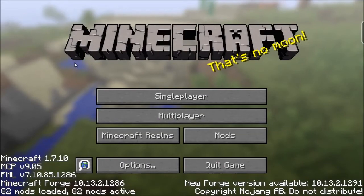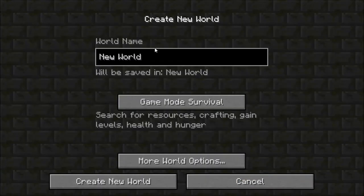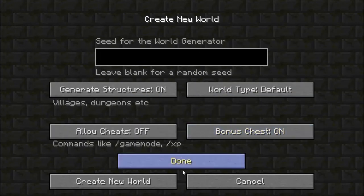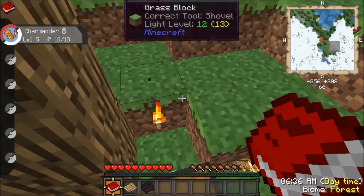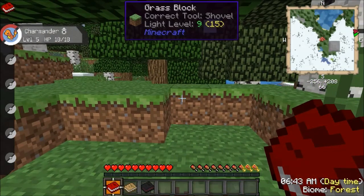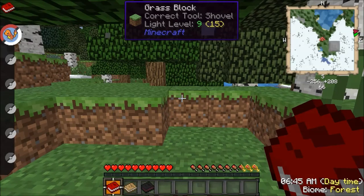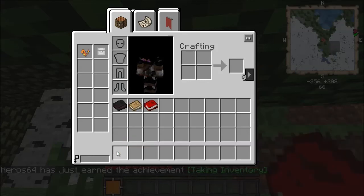Hey guys, Neroz here and welcome back to another series. This one is called Blam, in survival mode. We're going to pick a Pixelmon — or Pokemon, whatever you want to call them. Wow, that's a new one — I've never spawned right on top of my chest before. As you can see, we got open blocks, tinkers, and mariculture, which is a new one for me.